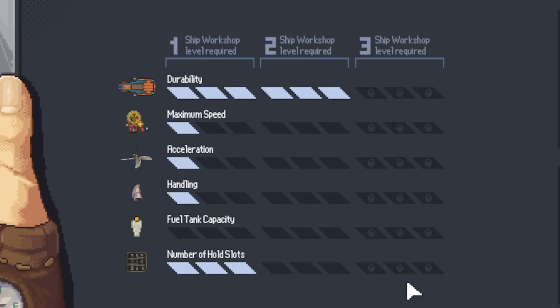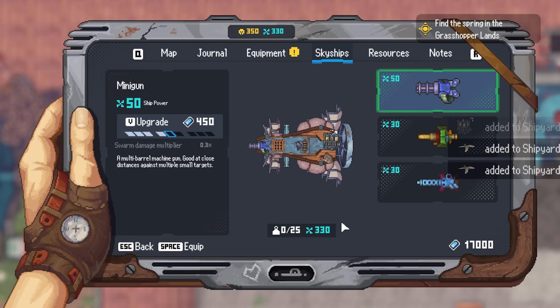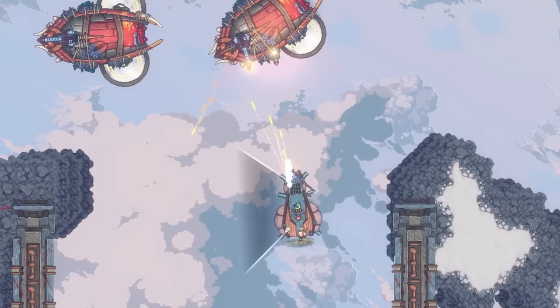Not every ship is perfect, and Eva's airships are no exception. You'll find throughout the game that you can upgrade your ships and choose what types of guns to use. You'll need to use the resources you've gathered on your journeys to keep your ships in tip-top shape.